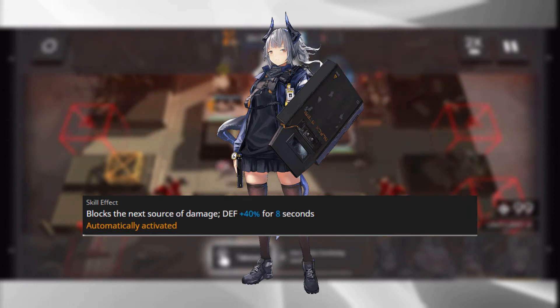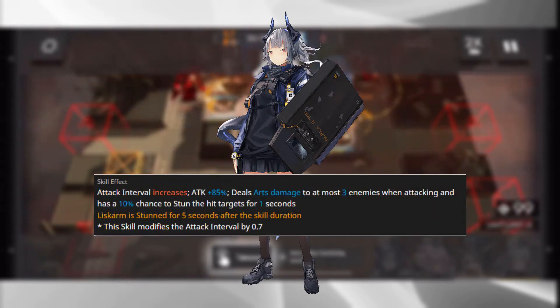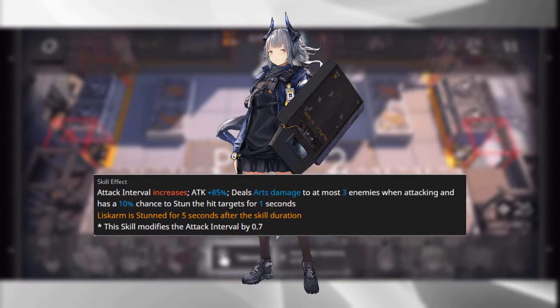However, it is her Skill 2 that makes her very different from all other defender operators. Her Skill 2, Counter Arc, increases her attack interval, grants her an attack boost, and has her deal arts damage to three enemies when attacking. She also gets a chance to stun the target — starting at 10% for one second, increasing to a 25% chance to stun. However, this skill has a downside: after it runs its course, Liskarm is stunned for five seconds, her block drops to zero, and enemies can just straight up leak past her.